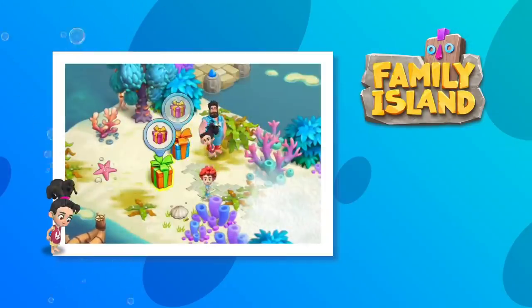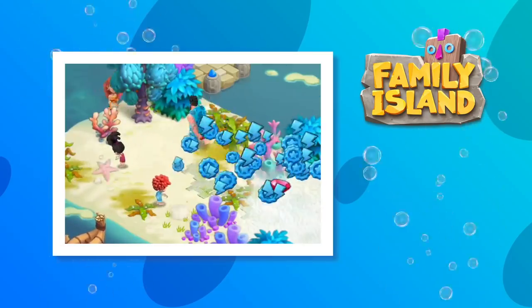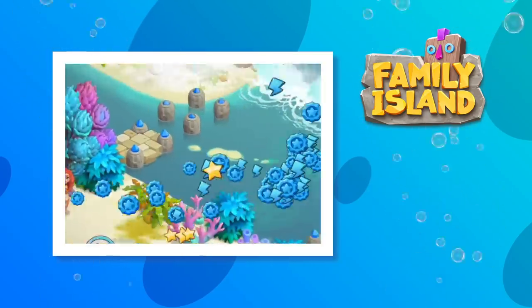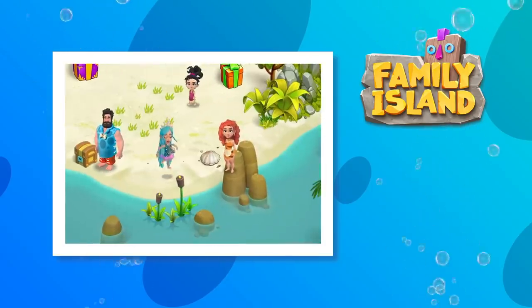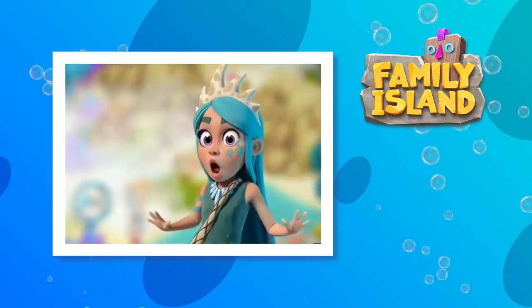Hey family islanders! The family gets invited to Coral Island by Princess Ethel, but it isn't the vacation they expected. You may remember Princess Ethel from Lamp Island when she was trapped in a lamp. She needs help again — this time Coral Island is in danger.